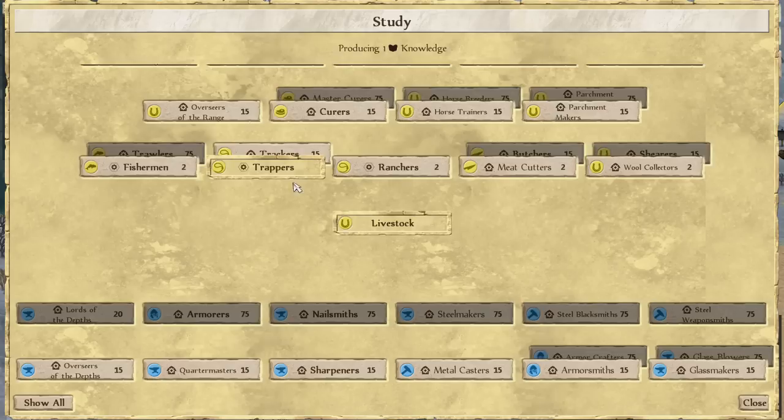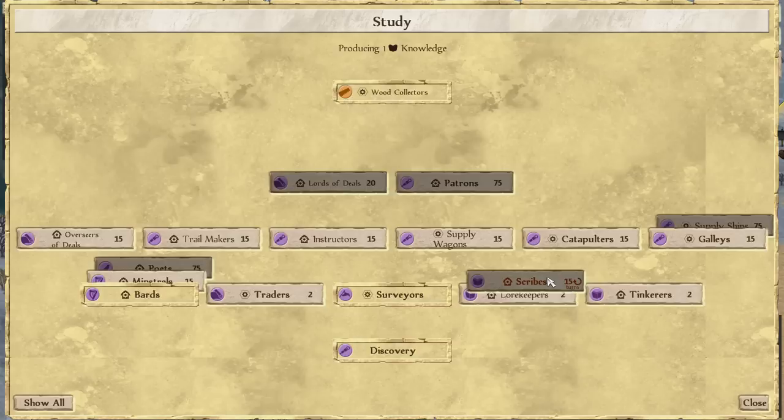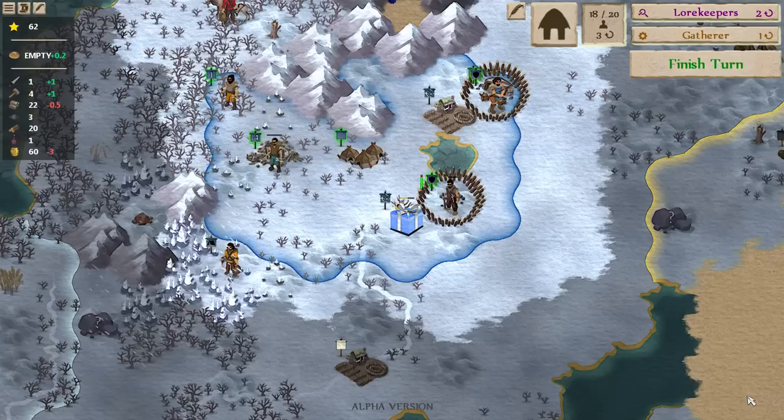Something we could use — getting more advanced professions like the tracker would be nice, but fifteen turns means by the time we'd have it, we'd be out of animals to turn into parchment. It might make sense to improve our research rate with a lore keeper — that will speed up studying significantly and allow us to get some of these other things more quickly. That's it for this turn and probably it for this part — part five. The next part, part six, will be the last one for this let's play. Hope you guys enjoyed it!